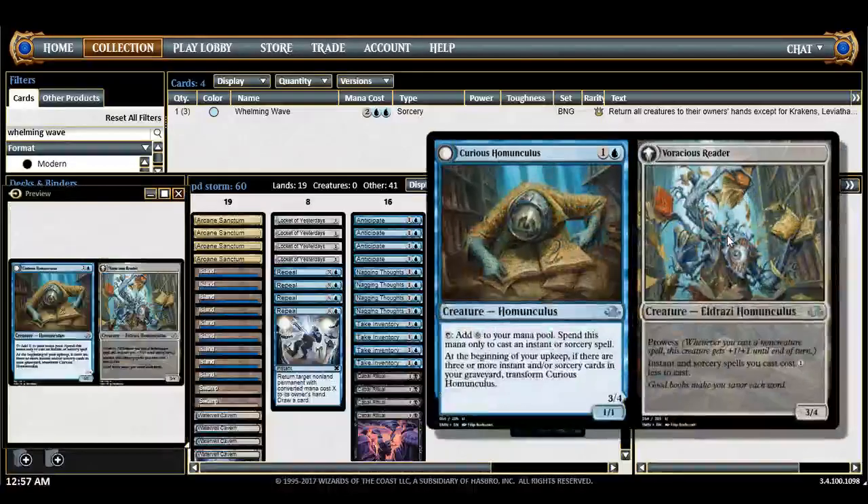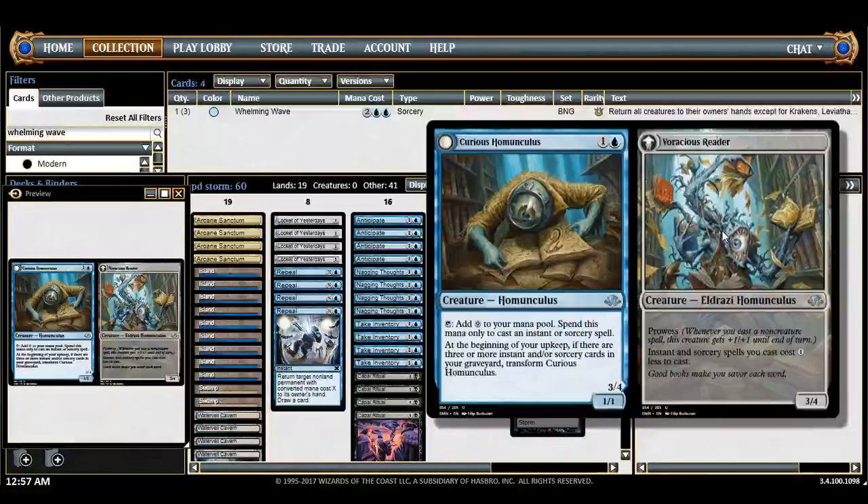Curious Homunculus — I know people always ask why this is in the deck. You need outs to Memoricide. Sure, you can counter Memoricide, but that's kind of a hard task sometimes and you always want to be using your mana efficiently. Homunculus is my hedge towards Memoricide decks and decks in general that can't kill it. For example, it's really good against green decks — it beats down quickly. It's a pet card of mine and I've definitely won a lot of matches and tournaments with it. It's just the way to flip-flop your plan in sideboard games, especially if you think they have some sort of graveyard hate or ways to negate Tendrils. Having an alternate game plan is really important for combo decks.